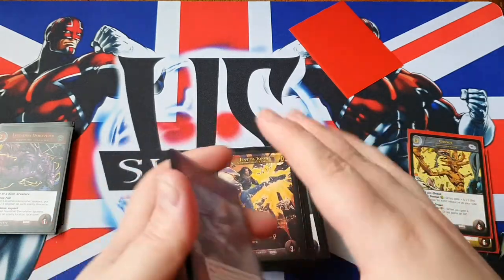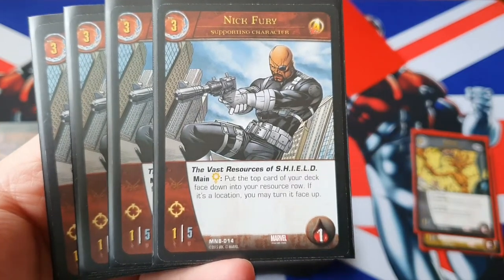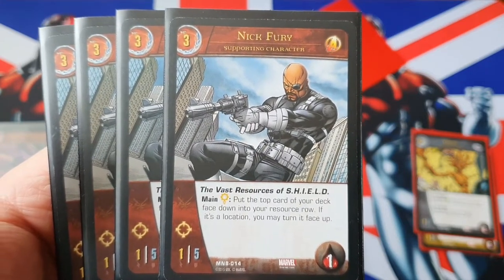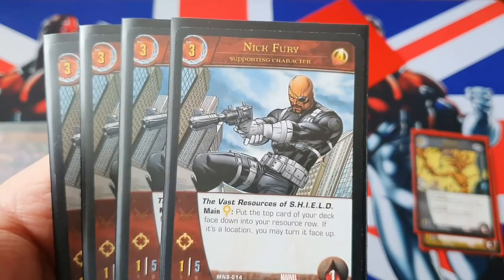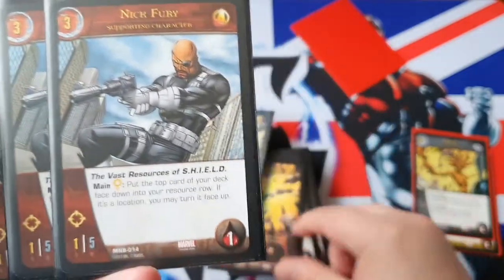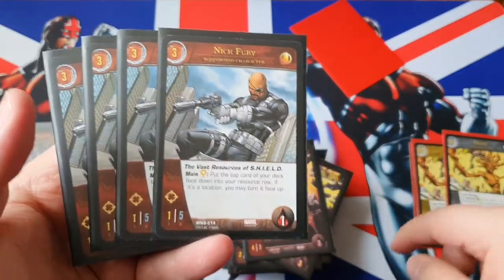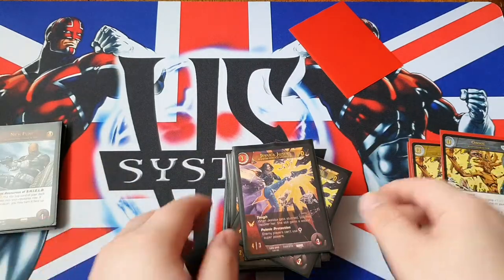Another character that helps our Groot's level-up condition is Nick Fury. He is a 3-cost Avenger, 1-5 with range and 1 health. 'The Vast Resources of SHIELD' — main yellow, put the top card of your deck face-down in your resource row; if it's a location, you may turn it face-up. This is a really, really good power to have, but because it uses yellow you do have to watch out for Jessica Jones. He does really speed up your level-up condition, and with 5 defense, sometimes you can keep him around for a turn. Nick Fury is brilliant.